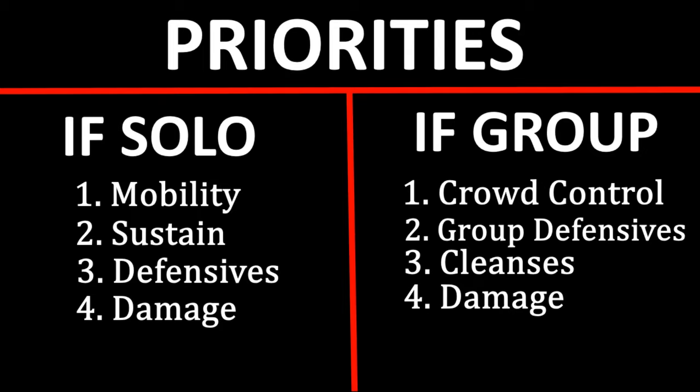With groups, there are three roles: knight (guardian armor tank), DPS (generally cloth), and support — things like world jackets, judicators, and demon armors that boost teammates. Priority when you're in a group should be crowd control, cleanse, group defensives, and least importantly, damage. The most effective way of using Arcane in a group is controlling the battlefield — disrupting enemy pushes, enabling your team's DPS pushes, dropping judicator fields for healing, using demon armors defensively, and using world jackets to give cooldowns for your healers and DPS.